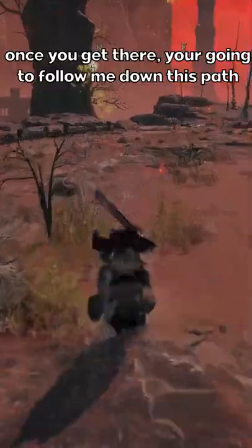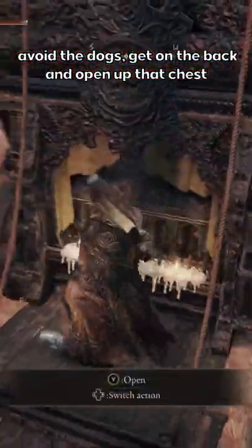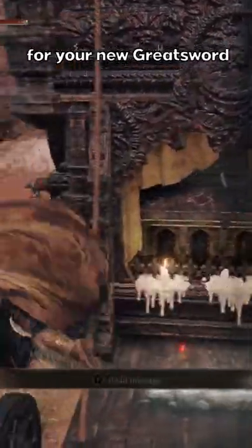Once you get there, you're going to want to follow me and just go straight down this path. Once you get to the carriage, all you want to do is avoid the dogs, get on the back, and open up that chest for your new Greatsword.